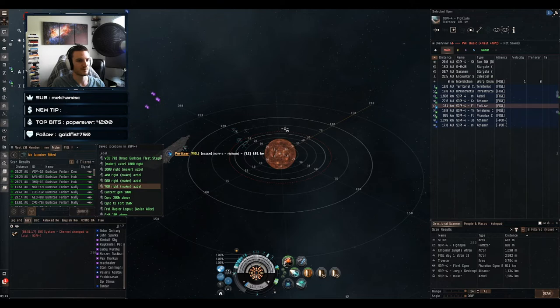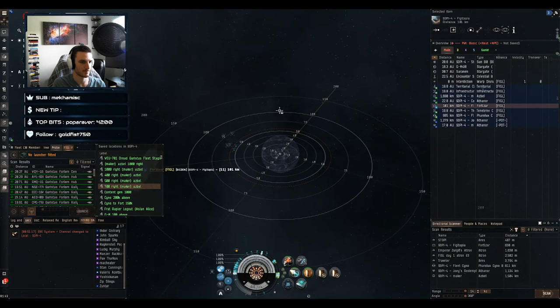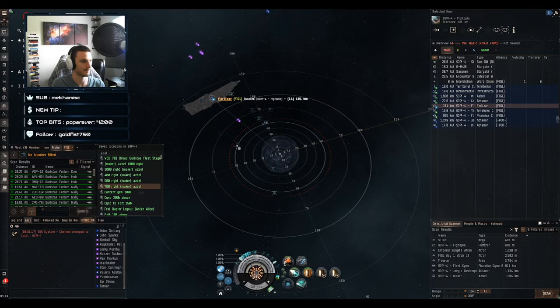Bubble is up and Kimball is going to activate his interdiction nullifier then warp to the fort at zero — watch him pass right through the bubble. There he goes. All the bubble calculations — whether you're going to go through it, whether you're going to land in it — are calculated when you press the warp button. So even if it takes you 30 seconds to get into warp, as long as the nullifier was active when you clicked warp, you'll be okay.